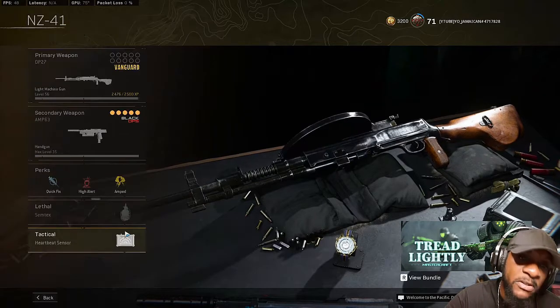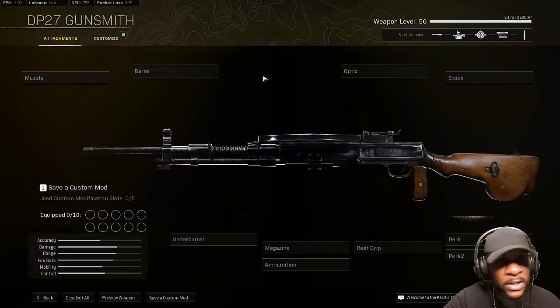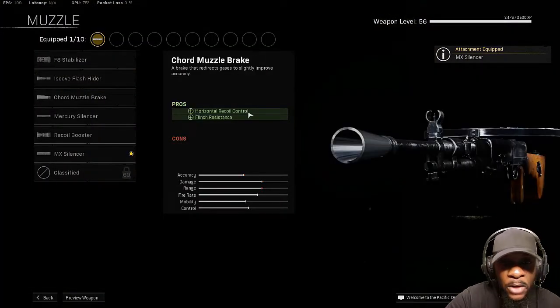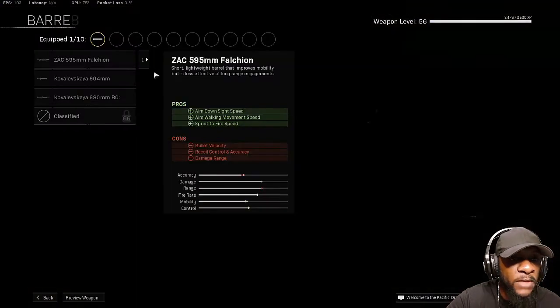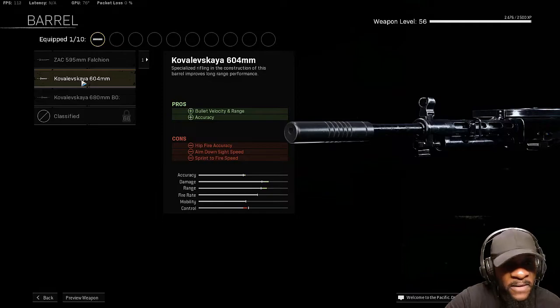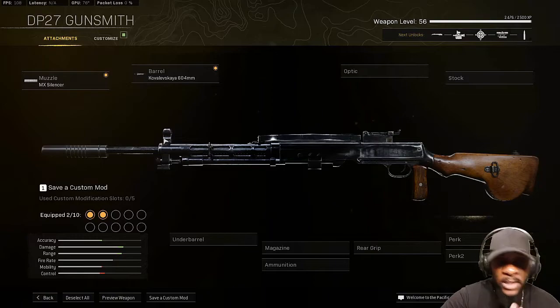So the DP-27, to be honest with you, it's not really one of the better guns in Warzone right now. But based on my research, the best muzzle to use is the MX Silencer. It gives you horizontal recoil control and flinch resistance. Moving on to the barrel, it gives you bullet velocity and range as well as accuracy. You do lose hip fire, aim down sight speed, and sprint to fire — but this gun is not a rushing gun. It's basically a gun you can use to position yourself and then just hose people that are trying to get into the circle.